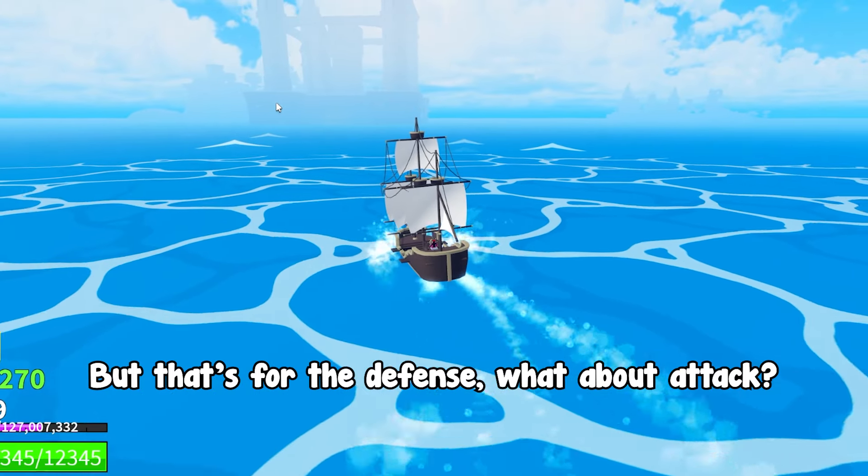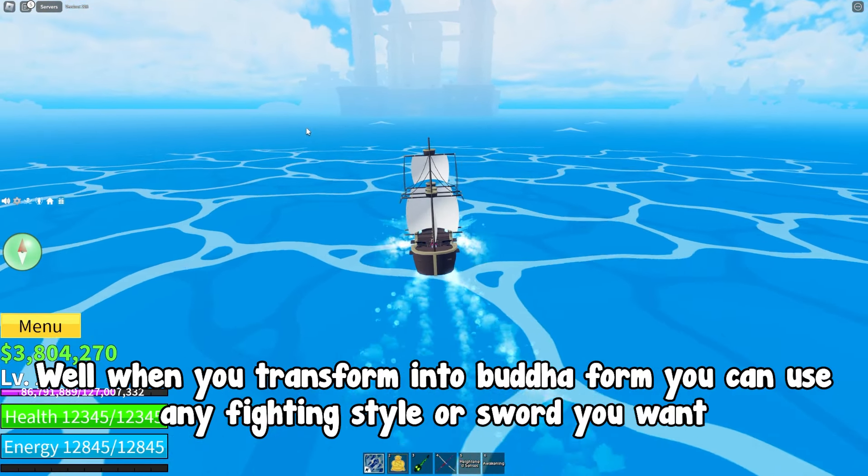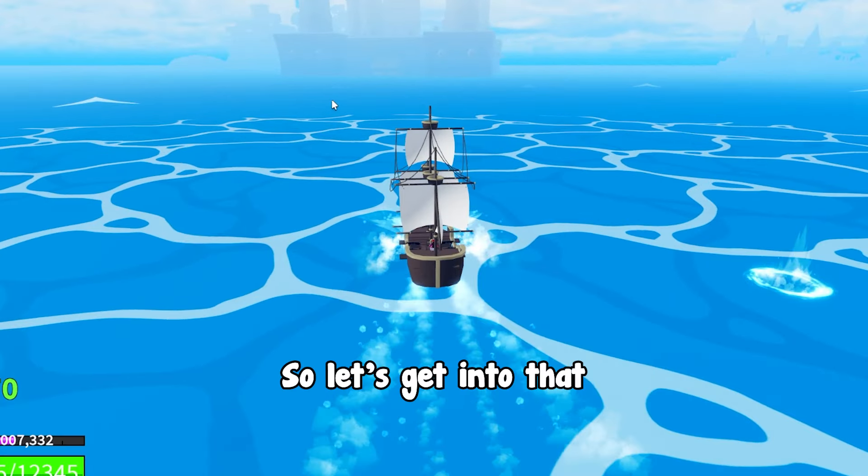That covers defense. For attack, when you transform into Buddha form you can use any fighting style or sword you want, so let's get into that.